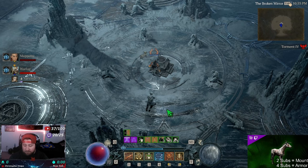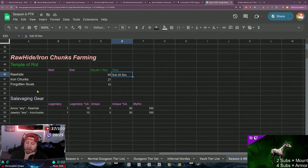Let's go over to my cheat sheet. For salvaging gear: any armor or jewelry gives you 1 material from a legendary, 10 from a legendary with a greater affix, 3 from a unique, 10 from a unique GA, and 100 from a mythic — which is frankly insulting considering how hard mythics are to get. Using 100 rawhide or 100 iron chunks to masterwork your gear is only about three upgrades, and these numbers are abysmal.